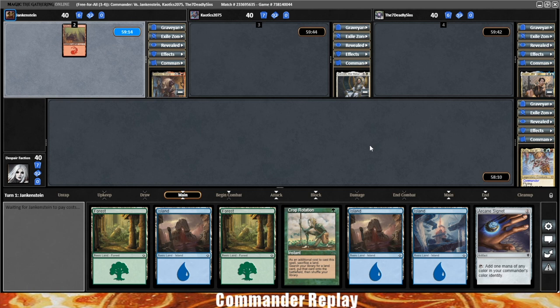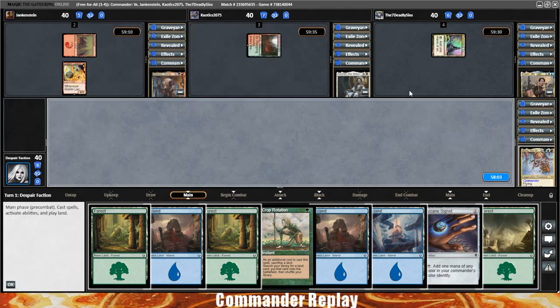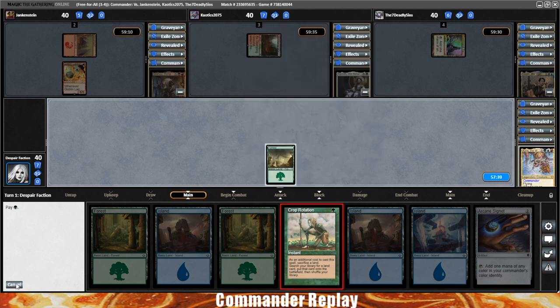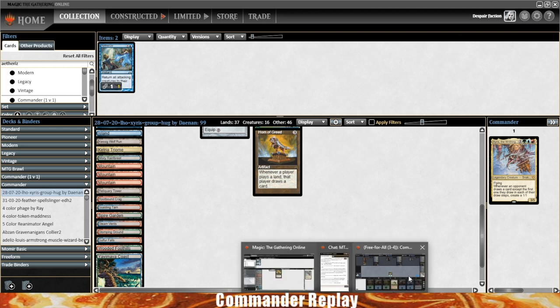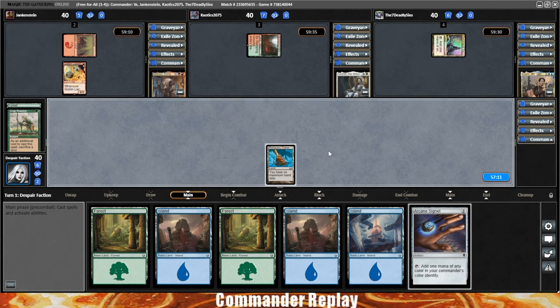We're going last in the turn order. At least we've got some ramp. Goblin Lackey — is this Grenzo Goblins? A couple lands for our opponents and that brings it to our turn one. We draw and get another land — that's not what I was looking for. I'm going to take a shuffle right here. Wait — that finds any land? Let's take a peek at the lands in our deck. Kessig Wolf Run — nothing crazy. Reliquary Tower, no Ancient Tombs or anything like that. I'll go for a Reliquary Tower just to shuffle the deck, and we'll pass.